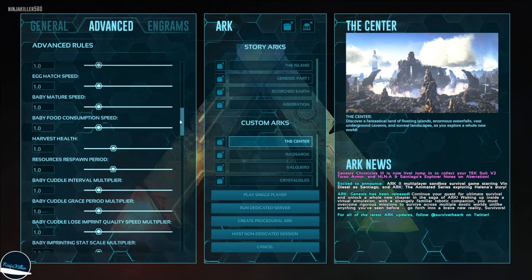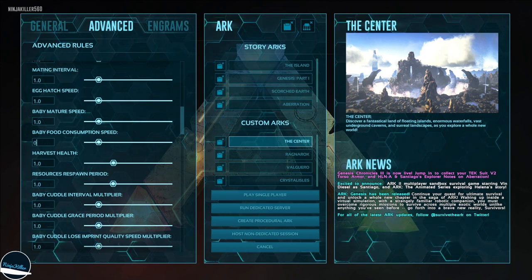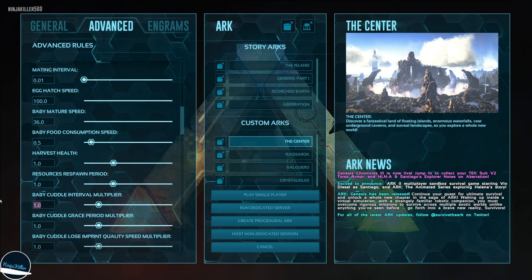Now for the breeding settings — I've set what I believe are the best single player values. The mating interval is set so that after a female finishes breeding, she can breed again after one minute up to within an hour. Egg hatch speed is set so eggs instant-hatch and gestation periods complete very quickly. Baby maturation speed is 36, allowing every creature to fully mature in less than seven hours, with baby food consumption at 0.5 so they need less food while raising.